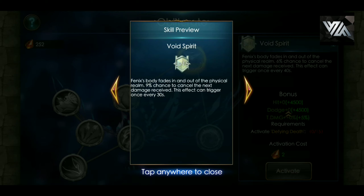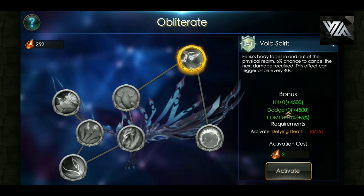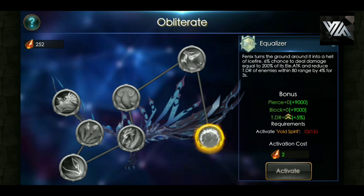Something completely new, outside of the box — great way of thinking by the development team. At level 30, Fenix's body fades in and out of the physical realm: 15% chance to cancel the next damage received. Yikes guys, this Void Spirit can be a game changer — I'm letting you know from now.